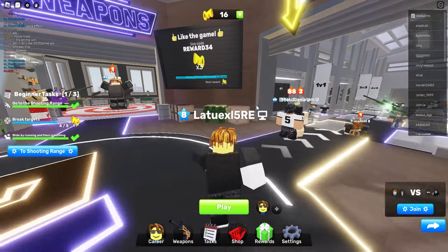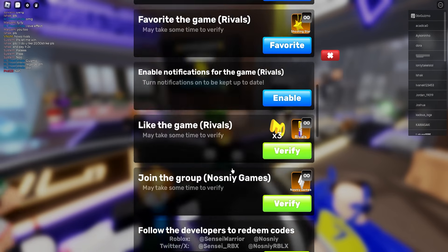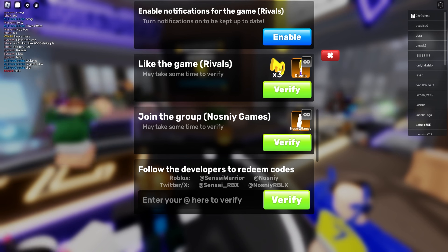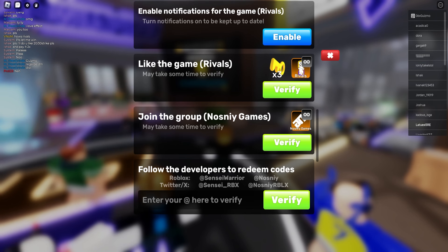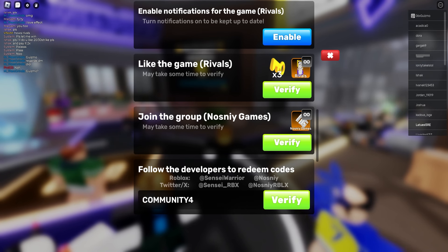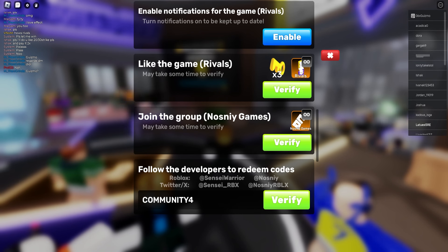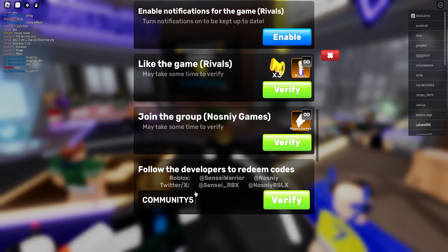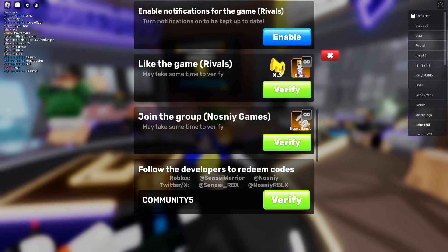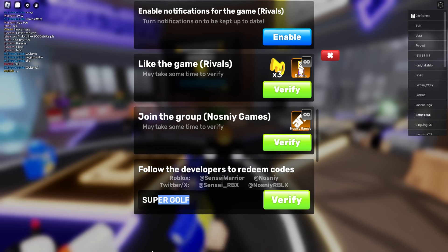There are also brand new codes. So we got all the different secret codes in Rivals. First is Community Force — make sure to redeem this code if you haven't done it already. If these codes are not working, that means they got patched, so you gotta be fast. Community5 is the next code. And Supergolf.